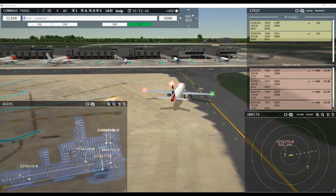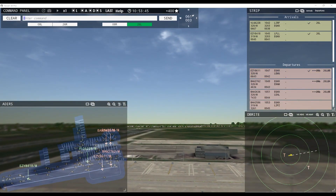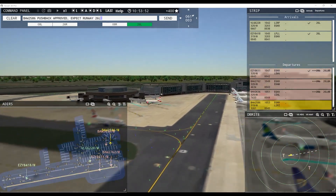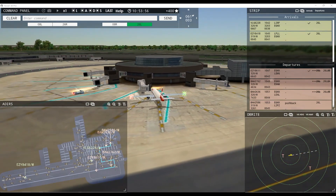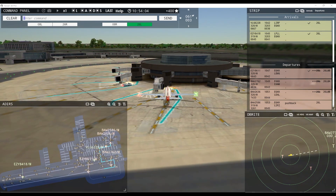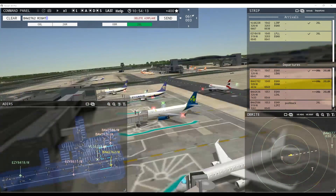Speedbird 2636, runway 26 left at Bravo via November. Easy 8279, contact departure. Good day, Easy 8279. Speedbird 2586 pushback approved, expect runway 26 left. Tower, 26 left pushback approved, Speedbird 2586. Speedbird 2586 — Speedbird 156 right is coming in, and then another Wailing I believe coming after that. Speedbird 2762, runway 26 left at Bravo via — and those will be the last two.